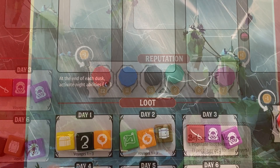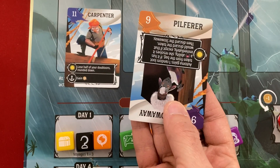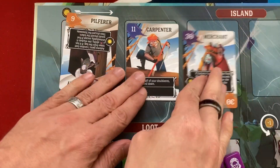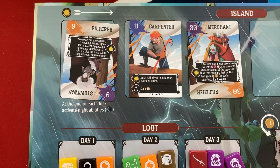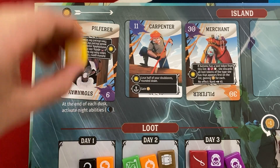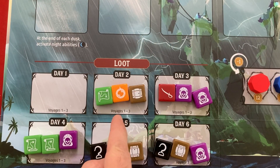Voyage 3, Day 1: I'll play the carpenter - I'll lose five doubloons now but gain ten later. The pilferer draws a nine. Automa has two good and one mediocre - third from the right, which is the merchant. They'll take the treasure chest first. I use the carpenter: lose five doubloons now, future gain ten. The automa doesn't have the right loot for the merchant bonus so they're just at rank 40. They take the chest, I get the hook for four money immediately, they get the amulet.